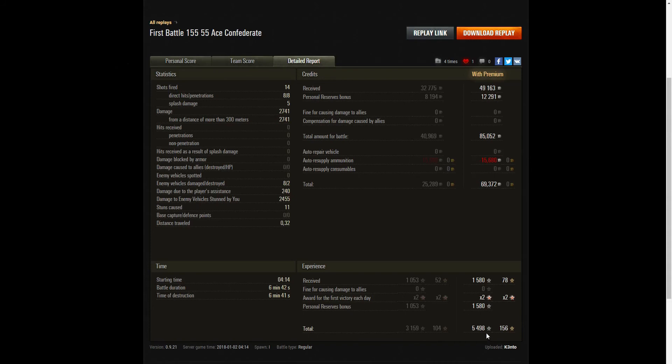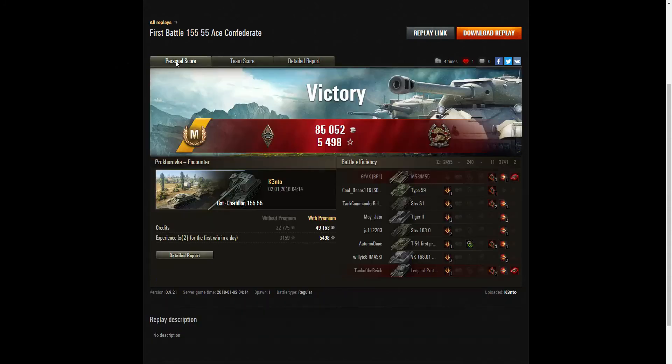I'd love to know if Kento actually swapped out the crews from one of his other French arties and put his top crew into that Bat Chat. But if he did, my god he did well to get the ace tanker — it really is a good result. I'd love to see what happens when he gets the Bat Chat 155-58. I think the enemy is going to suffer considerably. So well done Kento, nice replay, thanks for sending it in. If you enjoyed this replay please give it a like and subscribe to the channel — hopefully it will be your replay I feature in the next video.